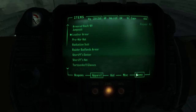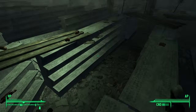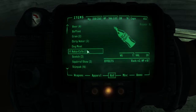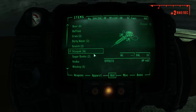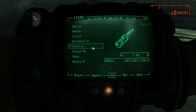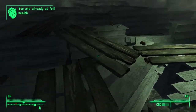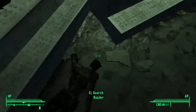Oh crap. Alright. Let me go to misc one second and drop that. Let me see, because I think if I just go to aid... now take those three, take one of those. Squirrel stew — that seems good. Sugar bombs. Yum yum deviled eggs. I'll drink these instead. Did I just drink scotch? There — I think that's enough. Loot this person. Ten millimeter round.